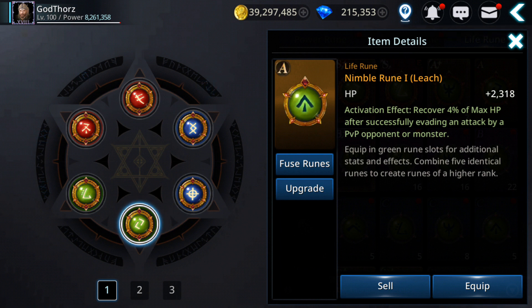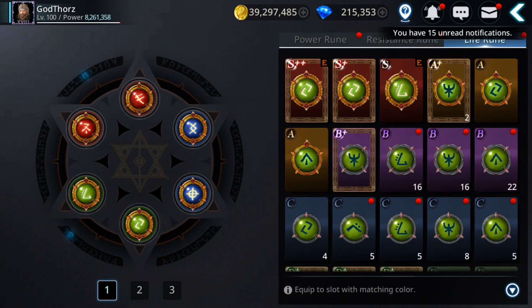There's also a leech-type life rune that recovers 4% HP — or more if it's rank S — after successfully evading an attack from a PvP opponent or monster. So if you're good at avoiding damage, you can heal your health points. It's very useful in both PvP and PvE. I'll try to get this rune because it helps you survive longer during PvP.